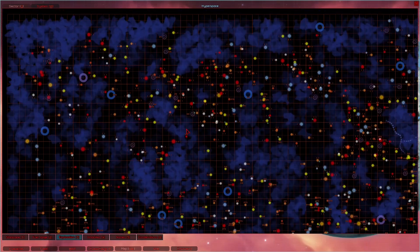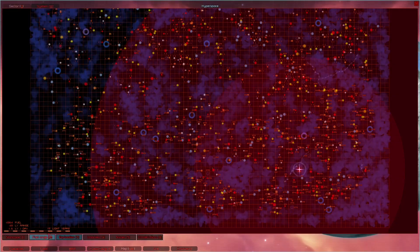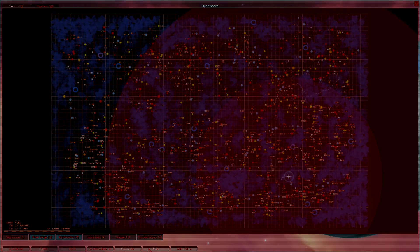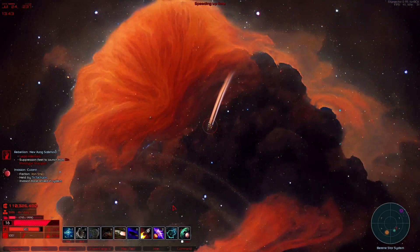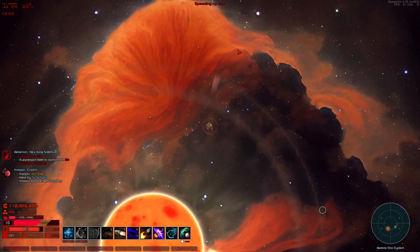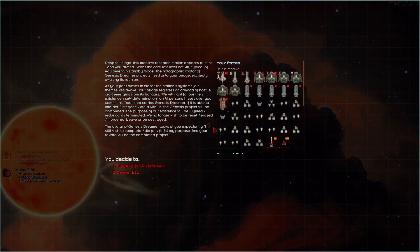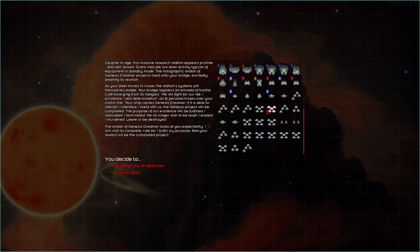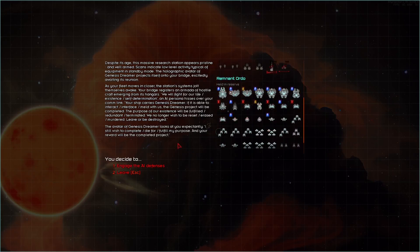Next up, we're gonna try and do the Genesis project. If I cut back, that means we aren't capable of doing it — this will probably be the point where I cut. So if I don't cut here, it works. Going right into the sun with that. And this will let me make planets, so this should be relatively easy.